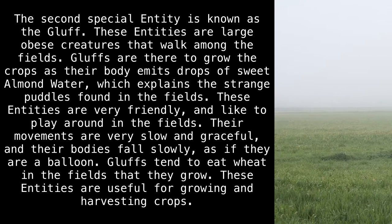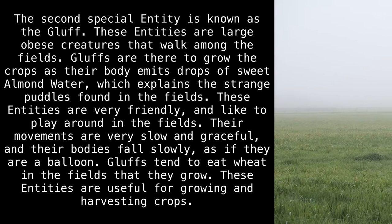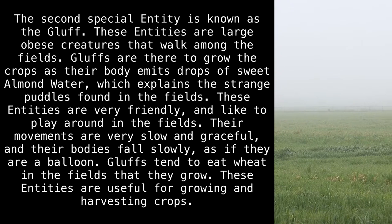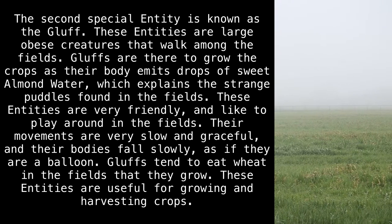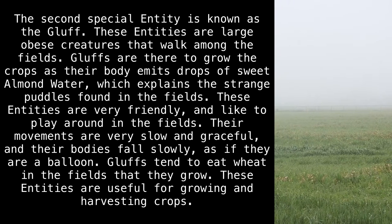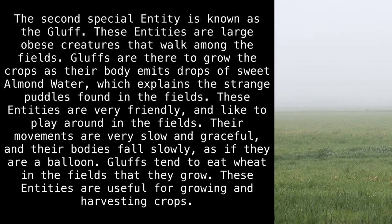The second special entity is known as the Gluff. These entities are large, obese creatures that walk among the fields. Gluffs are there to grow the crops, as their body emits drops of sweet almond water, which explains the strange puddles found in the fields. These entities are very friendly and like to play around in the fields. Their movements are very slow and graceful, and their bodies fall slowly, as if they are a balloon. Gluffs tend to eat wheat in the fields that they grow, and are useful for growing and harvesting crops.